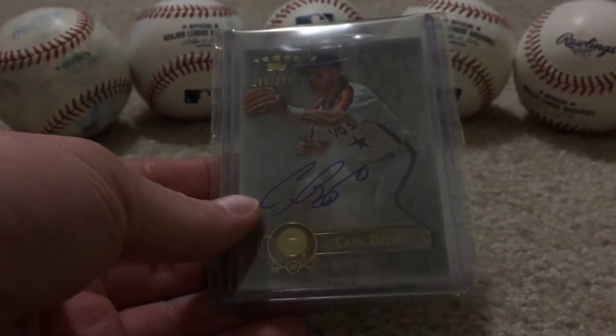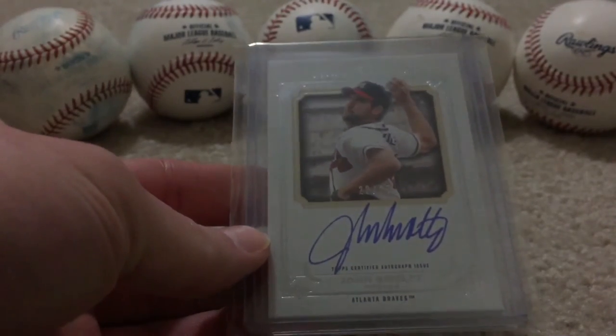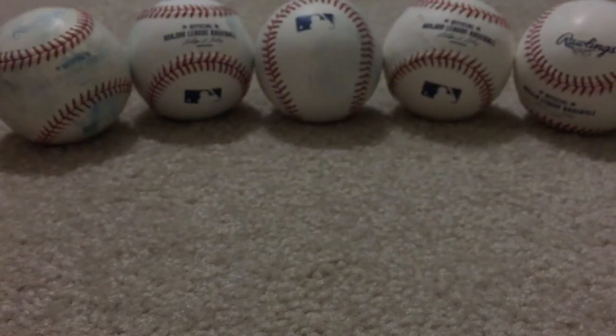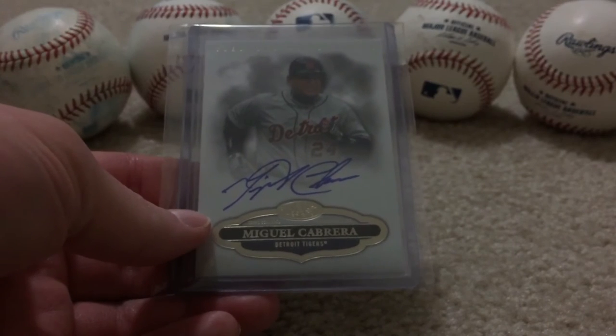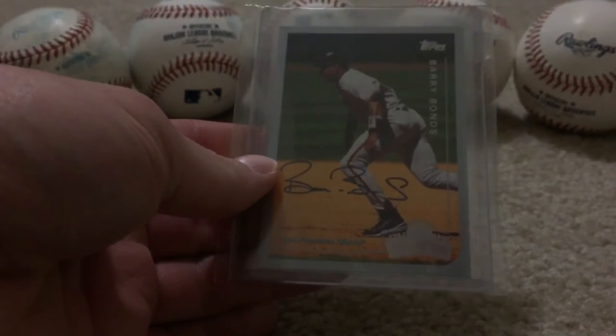Craig Biggio, who's down here in Houston, not too far from me. John Smoltz — he will be in the Hall of Fame next year, so that will move out of this box into my Hall of Fame collection. Same with Craig Biggio — he missed it by two votes this past year; he'll get in the coming year. Miggy Cabrera — triple crown winning Miggy Cabrera. Barry Bonds — another on-card.